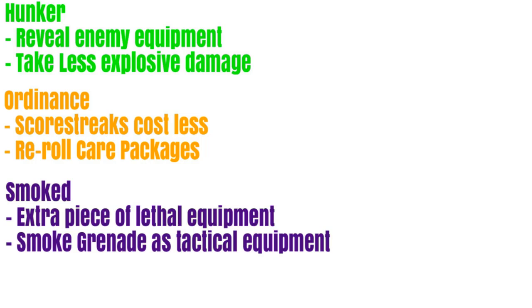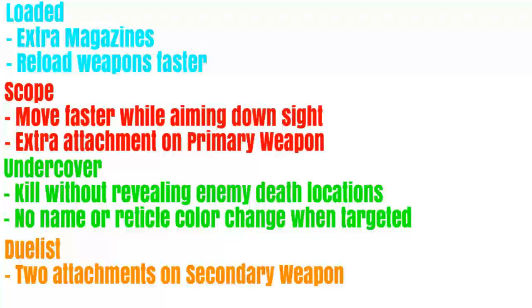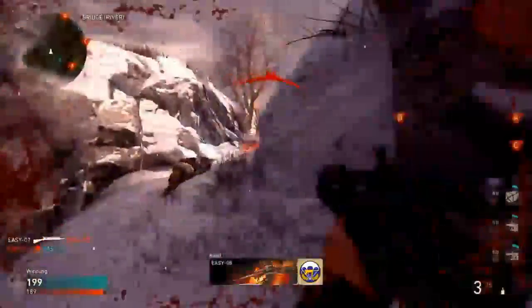For Ordinance basic training, scorestreaks cost less and you can reroll care packages - similar to Hardline. The Smoke basic training gives an extra piece of lethal equipment and smoke grenades as tactical equipment. Loaded gives an extra magazine and faster weapon reloading. Scope lets you move faster while aiming down sights and gives an extra attachment on a primary weapon. Undercover lets you kill without revealing enemy death locations, and you have no name or reticle color change while targeted. Finally, Duelist gives you two attachments on a secondary weapon.